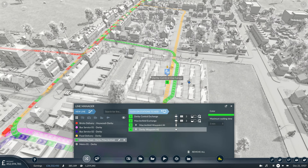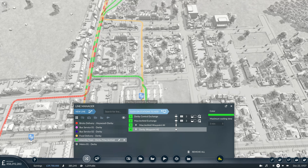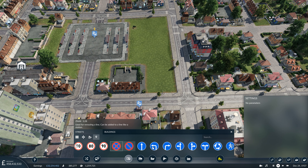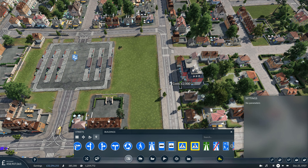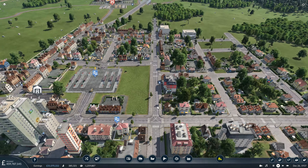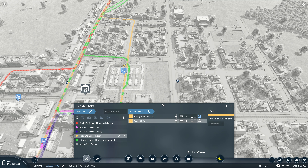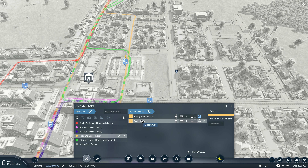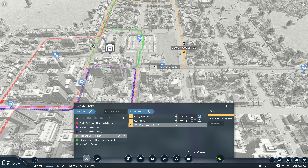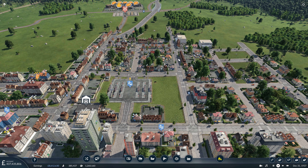I'd prefer our food delivery trucks didn't use the tram street as a pass-through, so we'll send them a different way with another waypoint using a tram road sign. For food delivery, after Queensway, route this way - now they're no longer passing through there, which could have caused traffic congestion. This is also a higher-speed road for them rather than the slow tram street.